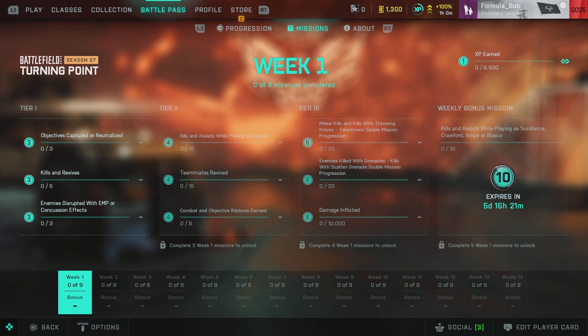Then we head into Tier 3 for your 6-dot missions, which are generally a little bit harder. The first one is Melee Kills and Kills with Throwing Knives — Take Downs double your Mission Progression. You want to do your Melee Kills; Take Downs are quite good, the ones where you get enemies unaware and capture their dog tags. Usually you get those on Snipers when they're perched on the ground. Next is Enemies Killed with Grenades — Kills with a Scatter Grenade double Mission Progression, so you want to be using Sundance with a Scatter Grenade. It's not always easy to get grenade kills since people can generally run away, but you've got to do 20, which is quite a lot. And then the last one is Damage Inflicted: 10,000 damage, which you get generally by just playing the game.